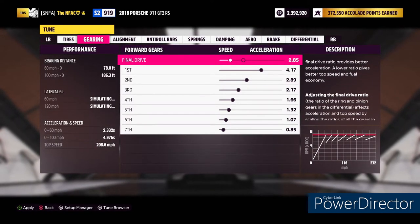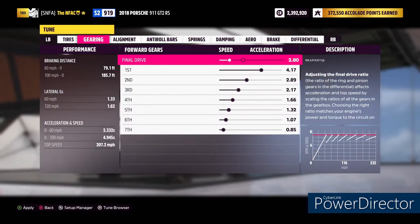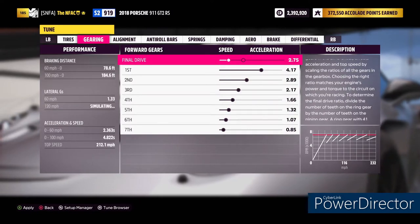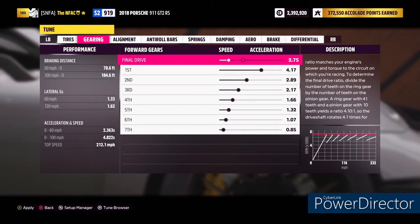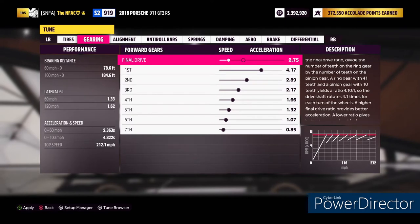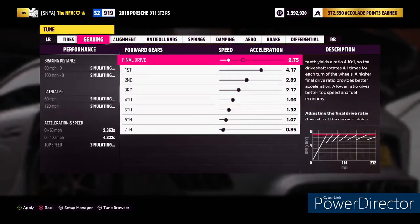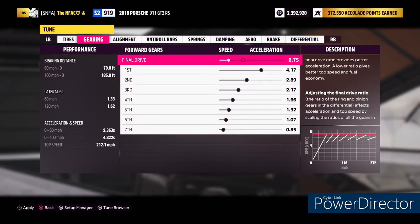Our best numbers are 4.882 at 2.80 and 4.822 at 2.75. Since they tie on zero to 100, we look at the secondary figure — zero to 60. That's 2.363 at 2.75 versus 2.394 at 2.80, so 2.75 is the better setting: same zero to 100 but faster zero to 60.